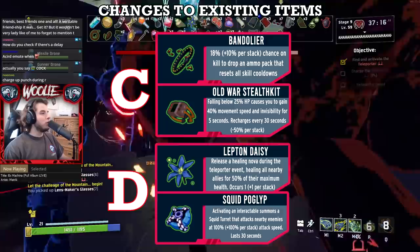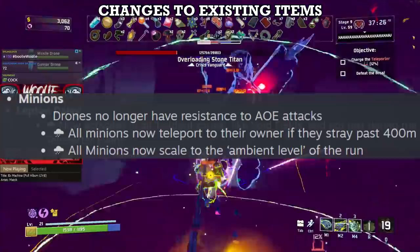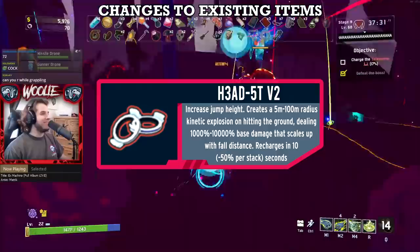Moving on to uncommons — actually, all of the ones that got changes are staying the same rank. Bandolier and Stealth Kit stay a C, while Lepton and Poglip stay a D. While each of these items received changes that make them a bit more consistent, it's exactly that — a bit more consistent. Not enough change to warrant movement up or down a spot.